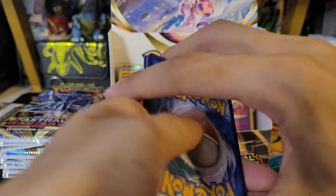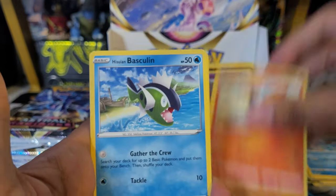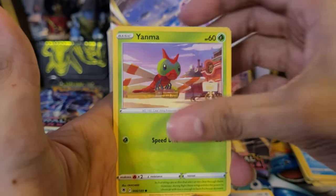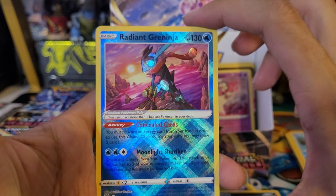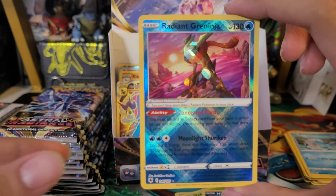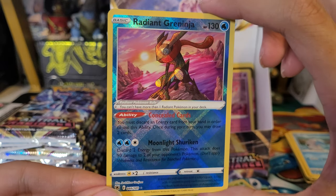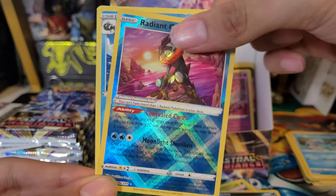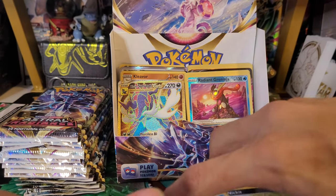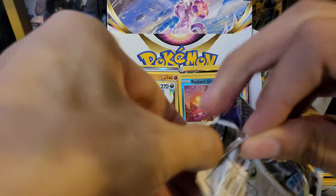Twenty-second pack: Fire Energy, Clawfish, Gulaba, Basculin, Poochiena, Glamio, Yanma, Nickpick — and we have a Radiant Greninja! The hits just keep on coming. I think there are only three Radiant cards in this set, and we pulled them all — if that's the case. This has been a great box. Twenty-third pack — got our second V-Star marker. Jubilife Village, Noctowl, Ziri, Sudowoodo, Combi, Ralts, Nickpick, Togepi, Diancie reverse, and a Quiver Quill non-holo rare.